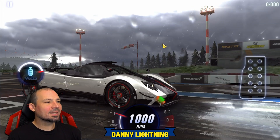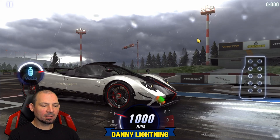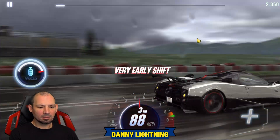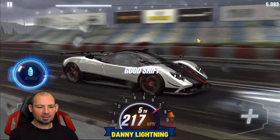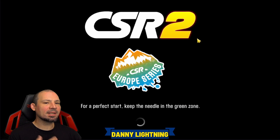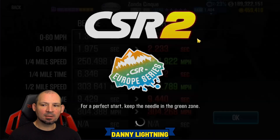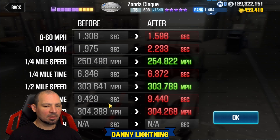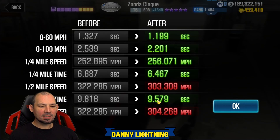We're going to do the exact same shift pattern as we did last time: second, third, fourth and nitrous, fifth, sixth. That's really about all there is to it on this car — very fun, very easy, very cool car to drive. We hit 9.440; last run was a 9.429 and my fastest run was a 9.413, with a dyno time of 9.579. So it is a dyno-beating car.